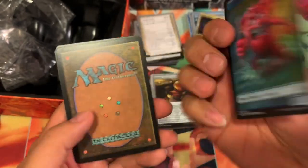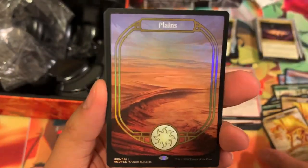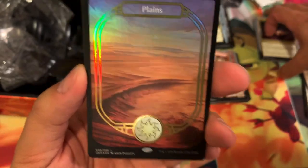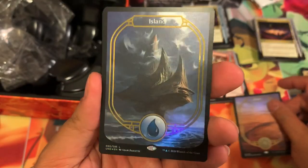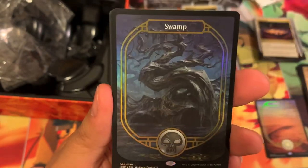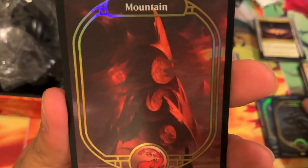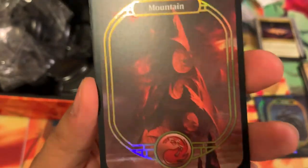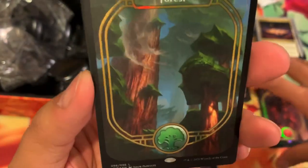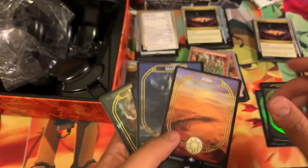Because there's that one upside-down Beeble card. So these are the lands — here are the foil ones. Foil Plains — you only get one of each, which makes it pretty pricey if you're looking for these full art lands. Full art Plains, full art Island — foil, that one's looking pretty awesome. Full art Swamp — pretty sweet. Full art Mountain — a lot of people say this looks like Swiss cheese, but I'm liking it. Full art Forest — play Zelda maybe? And the non-foil versions — pretty cool looking lands.